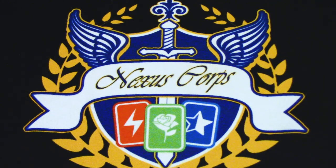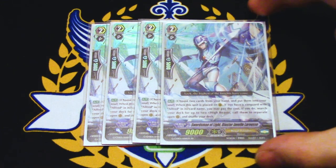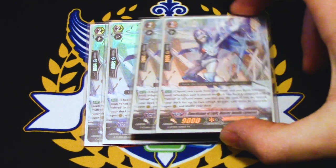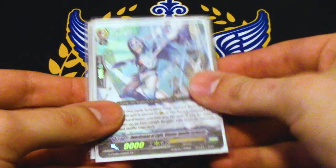Next up, we are running four copies of Swordsman of Light, Blaster Javelin LaRouche. It is a grade two with Blaster in its name, and it pulls out Flogals. The skill is choose two cards from your hand and put them into your soul. When this is placed on rear, if you have a Vanguard with Alfred in its name, you pay the cost, then you search out two High Beasts from your deck and call them to separate open rear guard circles. Your targets are basically Flogal and Pac-Gal — Flogal re-stands your Blaster Blade, Pac-Gal gives you Counter Charge. You want to run four copies because you're basically going to be using Javelin almost every turn. It's a really good card, it's not GB restricted, and all of your grade three Vanguards are Alfreds.